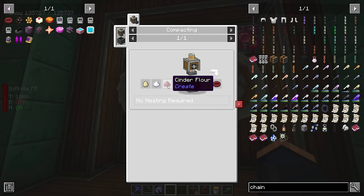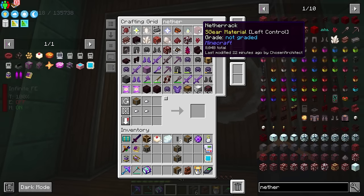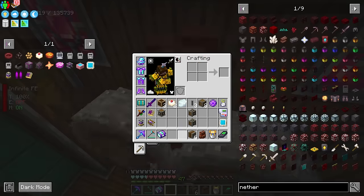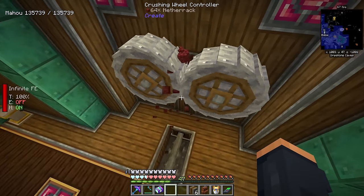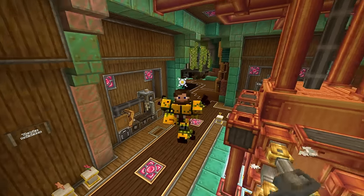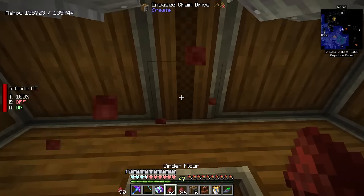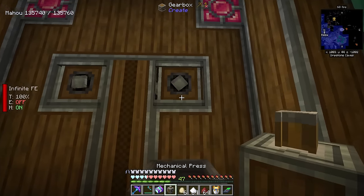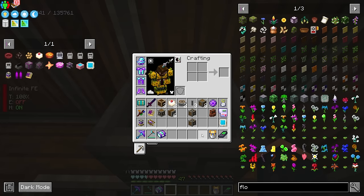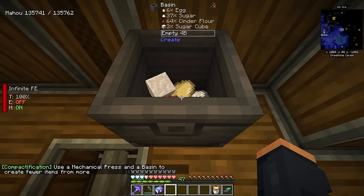The compacting of the blaze cake requires cinder flour, and to get cinder flour, that's just netherrack. So let's drop some netherrack in here to get ourselves some cinder flour — and also try not to fall into this thing, as getting trapped in here will kill you no matter what armor you're in, even if you're in Mekanism armor. The two giants have produced a little bit of cinder flour. After that, we just need a press that's going to go into a basin, and then we just need to toss in our egg, sugar, and cinder flour.